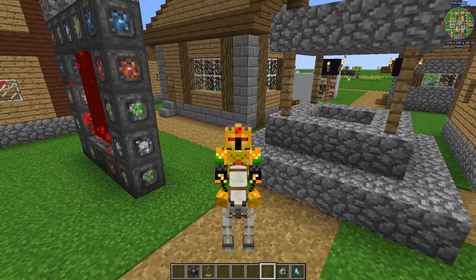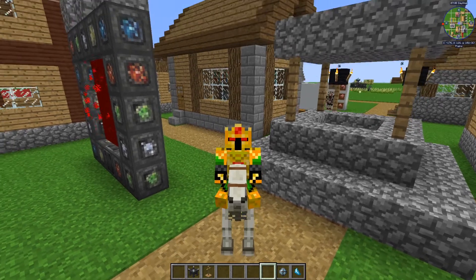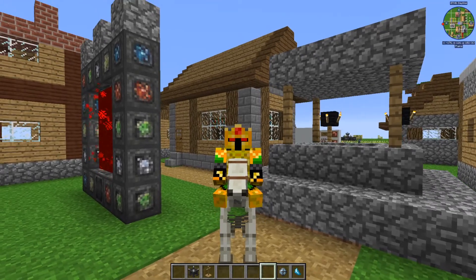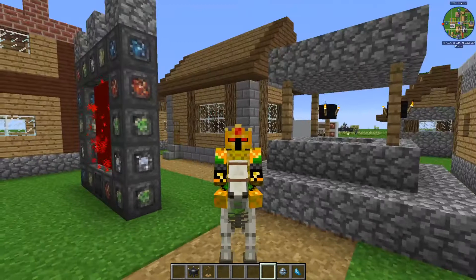Hello everyone and welcome back to another guide for blood magic. Today we will be going over the sentient armor, weapons, and tools, and their upgrades that are now available with your tier 4 blood altar. So let's hop right into it.